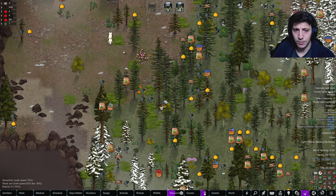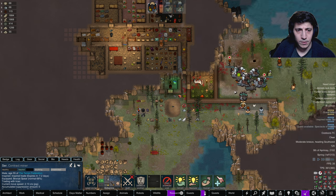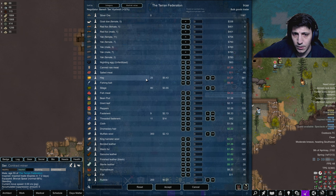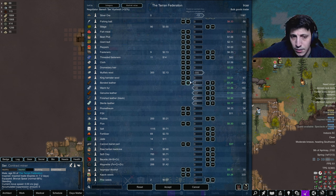Get your recreation in. And you go trade. Alright, so we're gonna hold on to the chickens. Hold on to the hay - we could buy some more, certainly. We'll sell the muffalo wool. They've got sterile leather - we'll take that. We'll take the finished leather. We'll take all of this. Maybe even some of this bonded leather. That's fine - we'll just stick with this. Actually, you know what, let's take it.